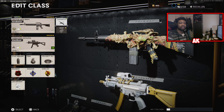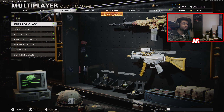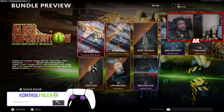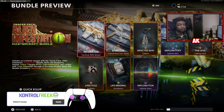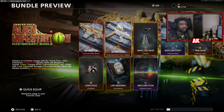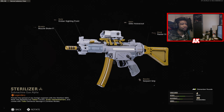Hey, what is going on everybody, it is your boy Carnage or PrimitiveAK here, back with a brand new Tracer Pack in Black Ops Cold War and Warzone. We got a new bundle that just recently came out known as the Tracer Pack Alien Infestation Mastercraft bundle. This weapon comes with both the M16 Mastercraft, which is an acid tracer sort of weapon, and also the MP5 Tracer, which is not a Mastercraft but is indeed a Tracer as well.